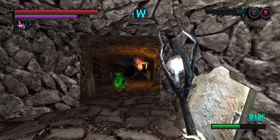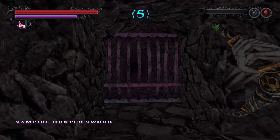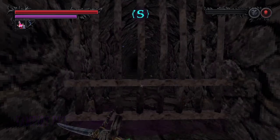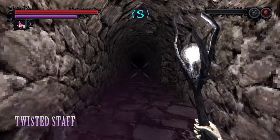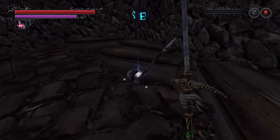For the Halberd, we're going to head to the Catacombs of the Accursed Tomb. This portcullis can be opened by hitting it with any kind of light damage, such as from the Vampire Hunter Sword. In this hallway, we're going to make the first left into the room containing the Halberd.